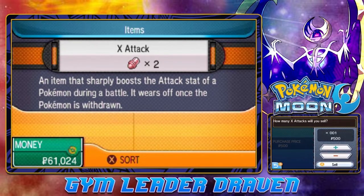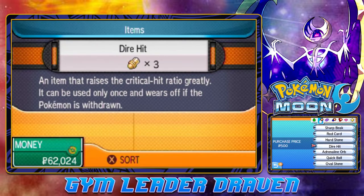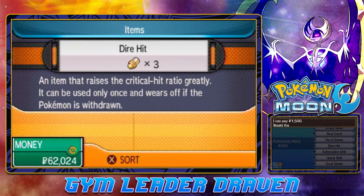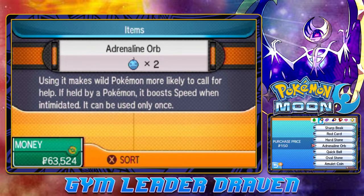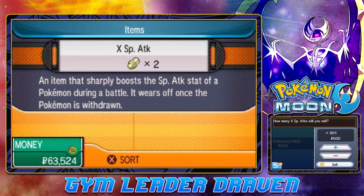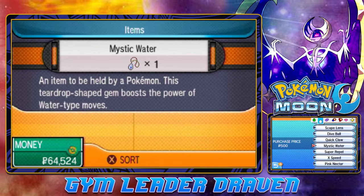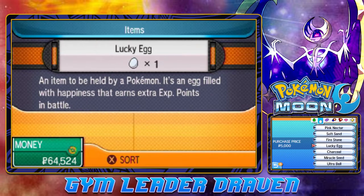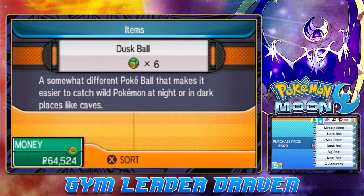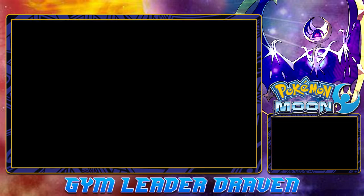The X items — I don't really use these guys, I know they'll be good for something but don't really need them right now. We can give that Amulet Coin to somebody. We've got some nice items right here. It looks like we do have enough for all of them.